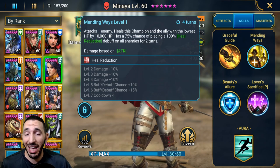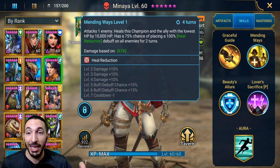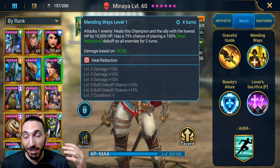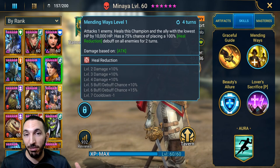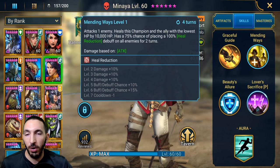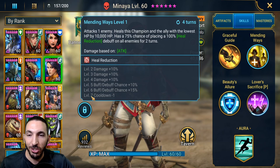Her A2 attacks one enemy and heals this champion and the ally with the lowest HP by a flat 10,000 HP. Minaya is one of the few champions with a flat HP heal. You might think 10,000 is very low, but some champions at level 60 fully ascended — like a well-geared Coldhart — have about 25,000 health, so that's almost half their health. Other champions like Mountain King can reach up to 100,000 health, so 10k would only be 10% of his health.